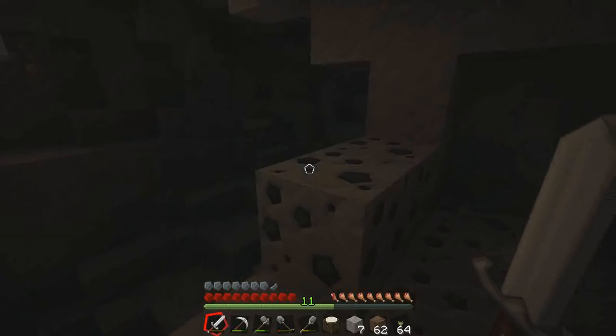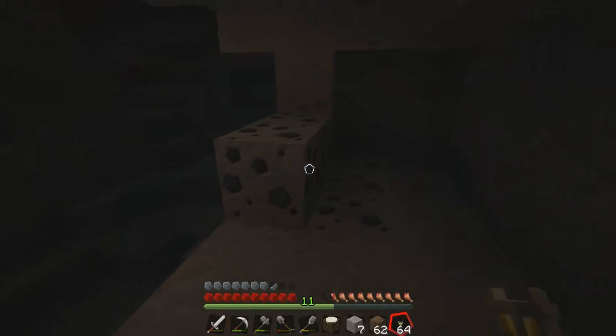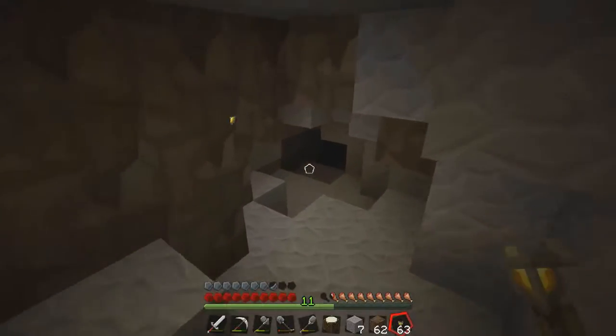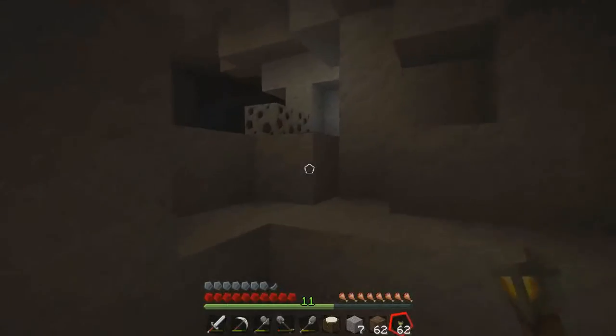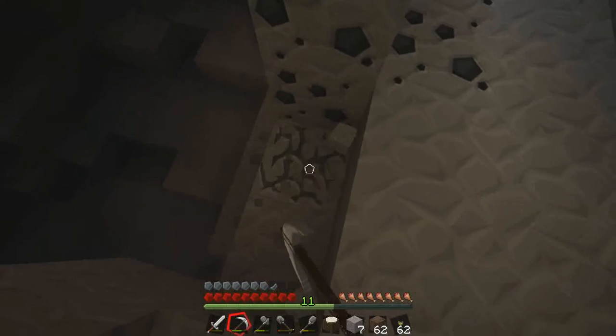Alright guys, I'm back and I got some more torches. As you can see, I went a little overboard — I actually only chopped down about three trees and I got quite a lot of sticks, then just made as many as I could. So yeah, we aren't gonna have a shortage of those anytime soon. There's some nice iron over there. I just wanna light up this little bit here because I don't want anything spawning on me. We gotta carry on exploring — there should be some cool stuff down here.